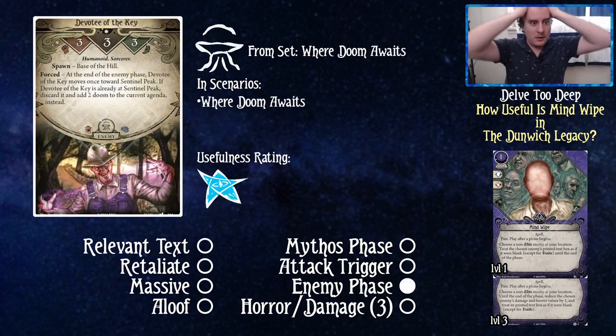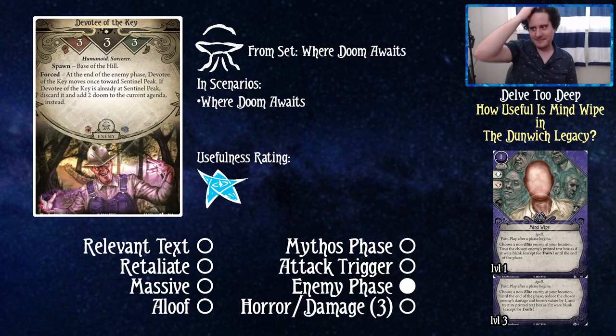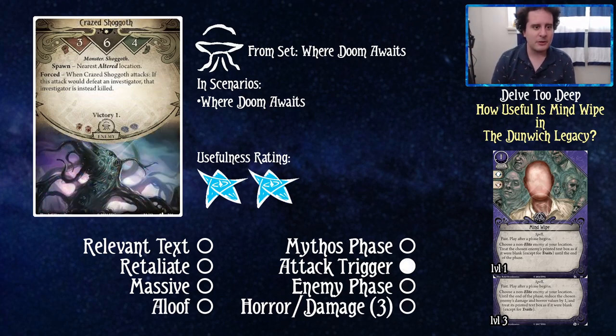Devotee of the Key from Where Doom Awaits: at the end of the enemy phase, he moves once towards Sentinel Peak; if he's already at Sentinel Peak, discard it and add two doom to the current agenda. There's probably a fringe case where you stop him from moving and the fighter kills him next turn, but that case sounds like a one out of five usefulness — it does something against the guy, so one out of five.